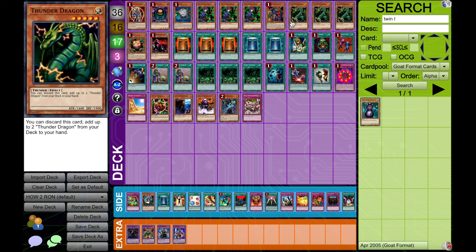Thunder Dragon is here, of course — a mainstay in Chaos Turbo, a mainstay in most empty jar decks. We are playing Graceful Charity, we are playing our Upstarts, and we're playing Card Destruction, so this card is just as good as it is in Turbo in basically every way or shape or form, except that we're not playing Rageki Break.